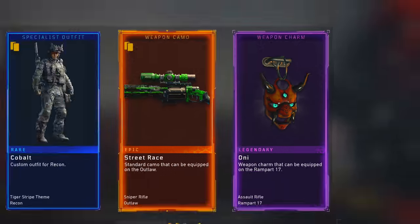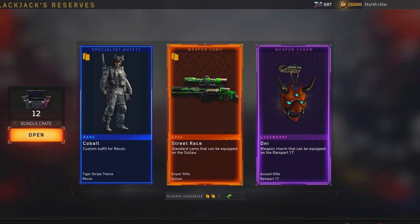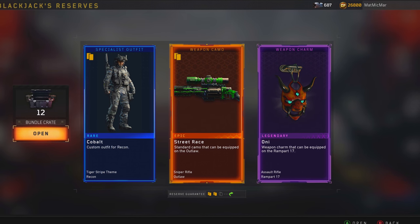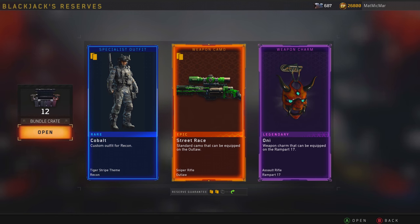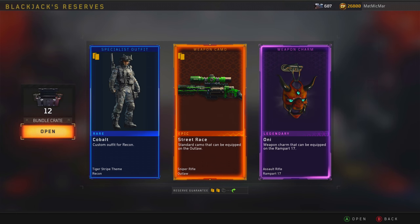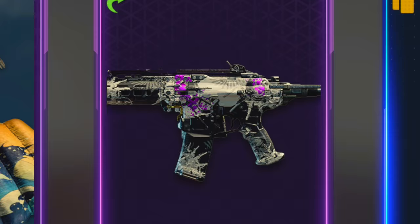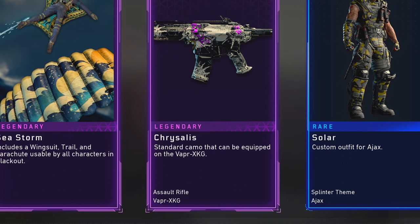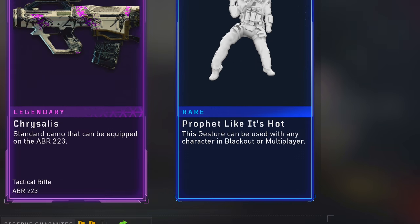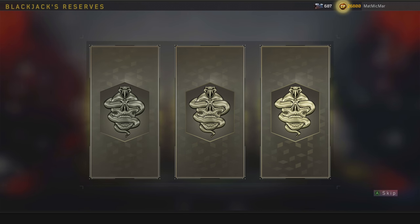There's weapon charms now! I did not expect new things - I wanted new things for old things, like new mastercrafts and stuff. I didn't think they'd add charms and a kill effect. Sea Storm jump pack - it's only legendary. 'Drop It Like It's Hot' - I'm excited to see what that looks like or does.